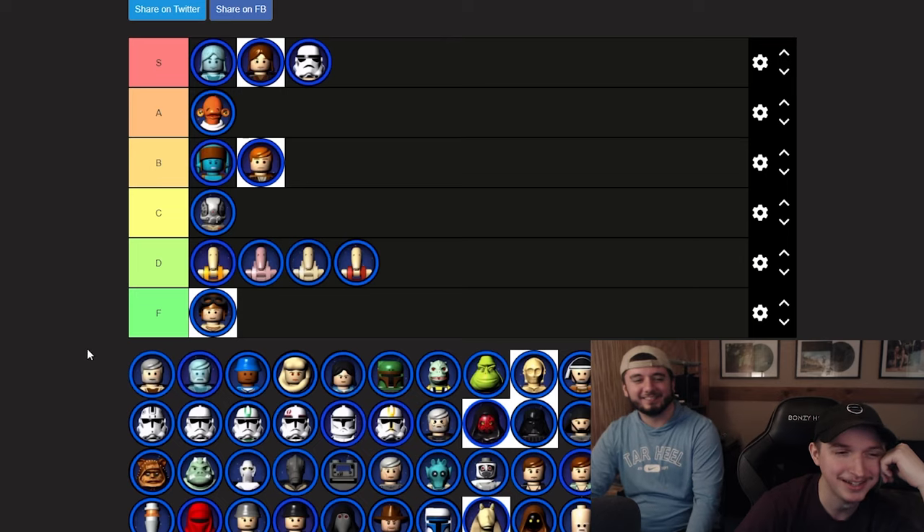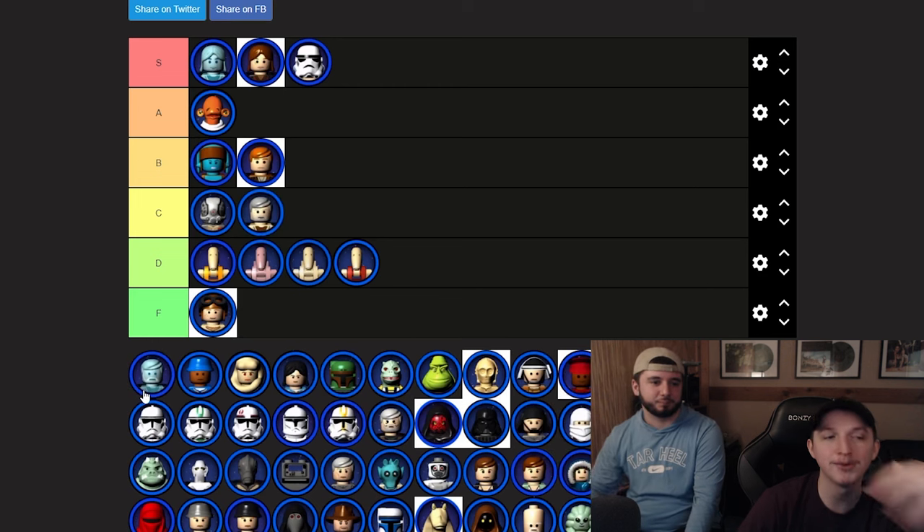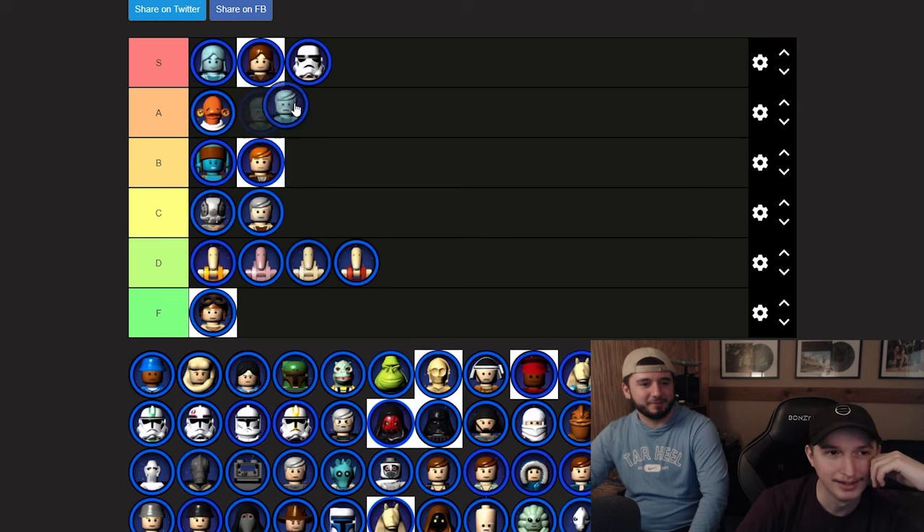Ben Kenobi — probably B or C, I'll go C. Then Ghost Ben, which is like A — that was going to be A. I think this is a Cloud City Guard.